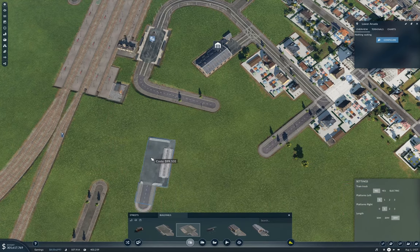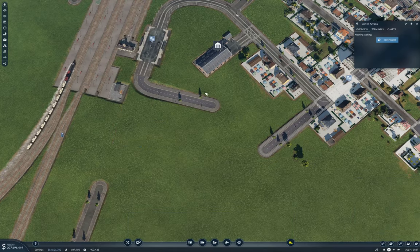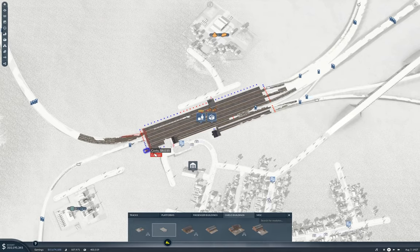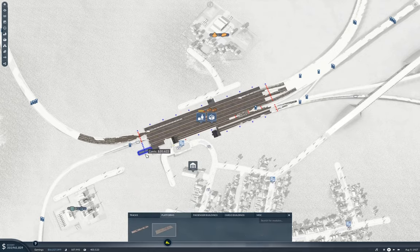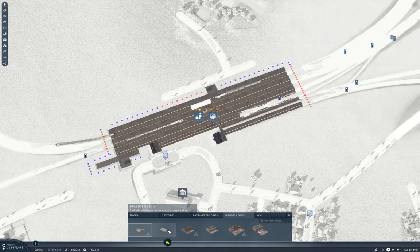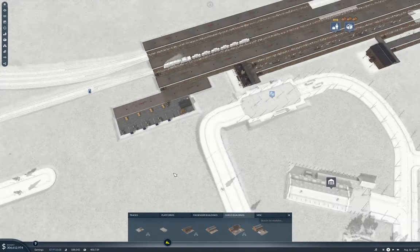Flip that around, make it longer. I can configure the station here — cargo building, small, side building. No, you can't do that, so you're going to need to extend the platform here. And then we can go for a cargo side building. Yeah, I think that'll work.